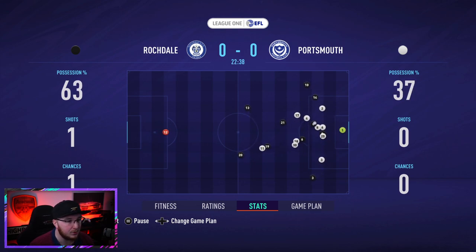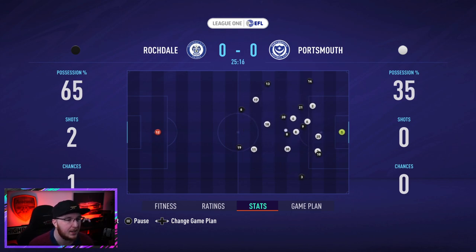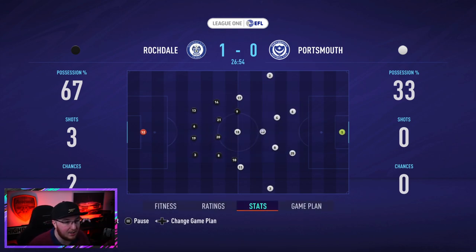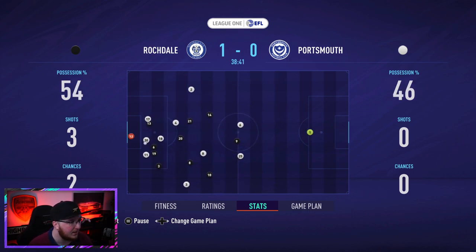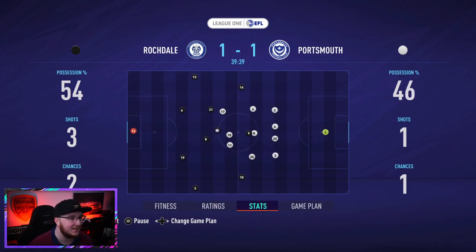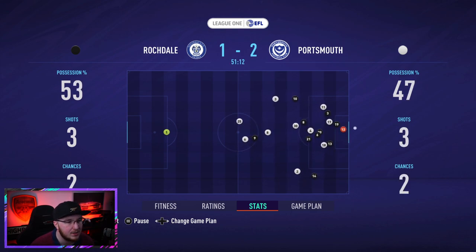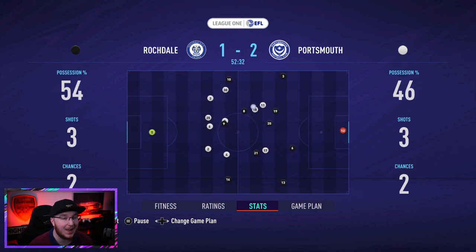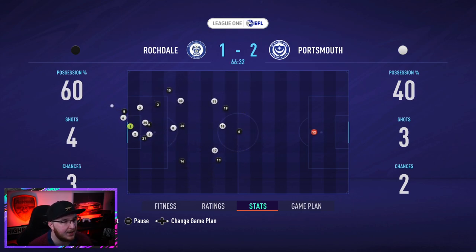We haven't started well in the sim - no shots, less possession. We're 1-0 down. I have faith though and I can jump in if we're struggling. There it is - straight away, 1-1, and it's Stevenson. What a season he's having. In the second half Wilkes scores to make it 2-1 - we were dominated in the first half but came out in the second with a clear plan to destroy Rochdale.